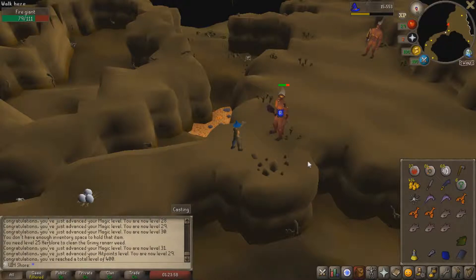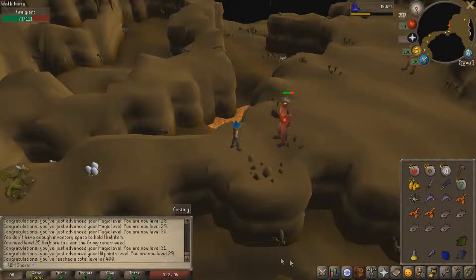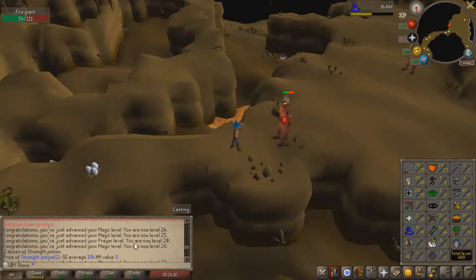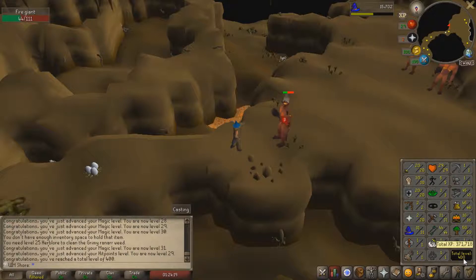So it looks like this will be the last kill we can get - we probably won't even get it, 10 more casts. No, it doesn't look like it. But what we did do is we managed to get from 23 to 31 magic. For HP, we got one prayer level, then we went from 27 to 29 HP, which actually got us 400 total. So a nice little milestone to knock off.